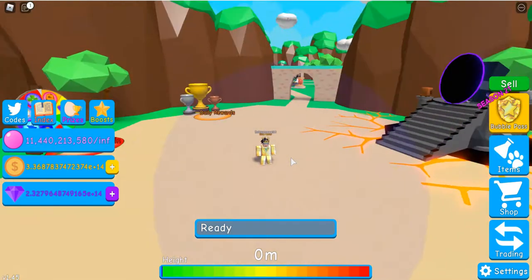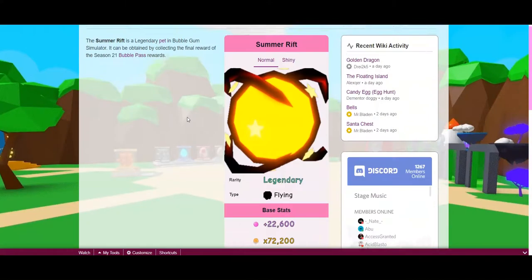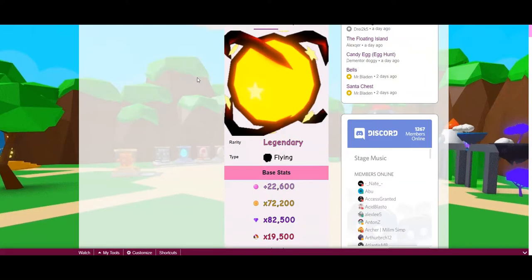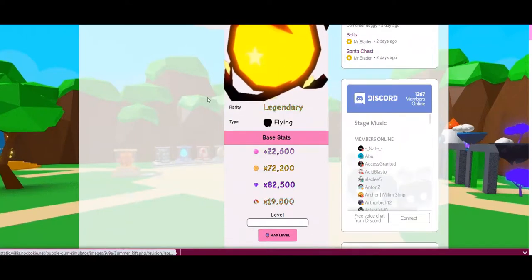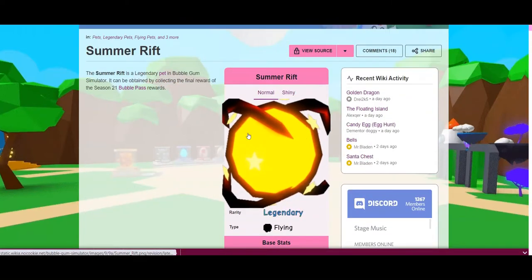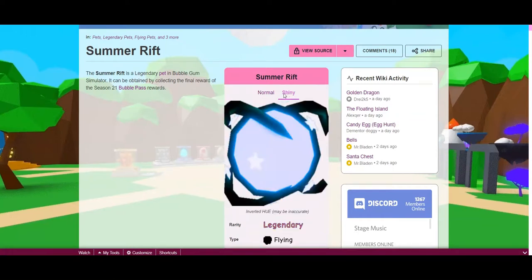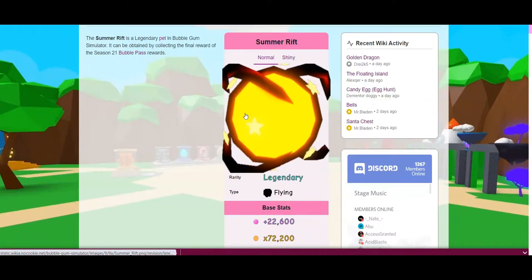I will now show what the new pets are. This pet is called the Summer Rift. It's a legendary pet, obtained by collecting the final reward of the Bubble Pass in Season 21. It's just a recolored version of the old one — I can't remember what the other one was called, but it was just another version of this. That's what the normal looks like, and that's what the shiny might look like. It's got fairly good stats.